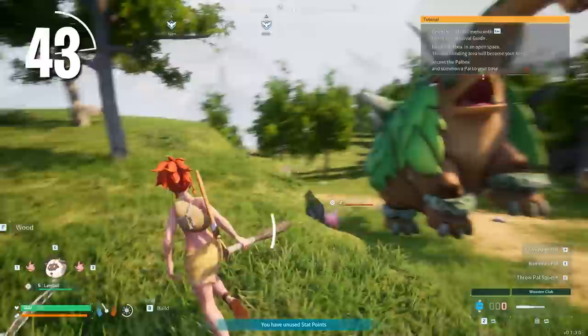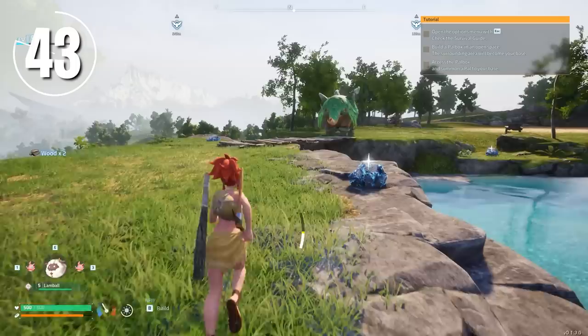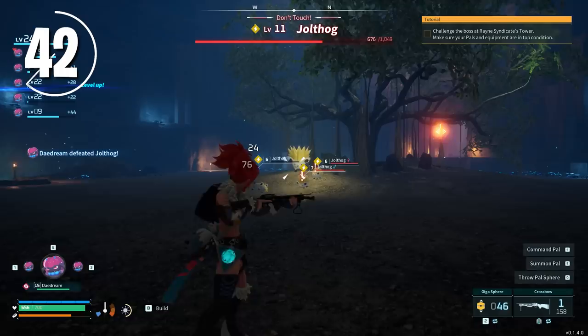Sometimes you're going to accidentally attack a high-level enemy — it's going to happen. If it does, just run away as far as you can until you're no longer hearing the combat music. That means the pal has returned to its place and is no longer chasing you. Another tip for dealing with unwanted combat is the common shield, which you unlock at level 4 — craft it as soon as you possibly can. It regens when you're not taking damage, and it does it much faster than your health bar.